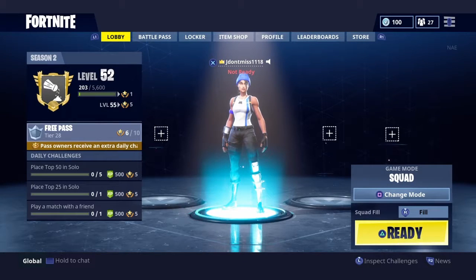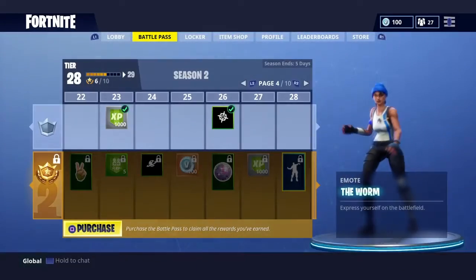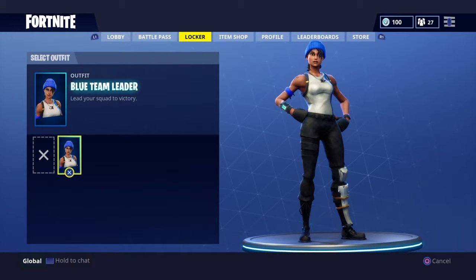What's up guys, it's your boy J. Don't miss it. As you can see here, I have a new character in Fortnite. It's super simple — all you want to do is go to the PlayStation Store and just type in Fortnite, and then you'll see something that says like 'Fortnite Celebration Pass.'